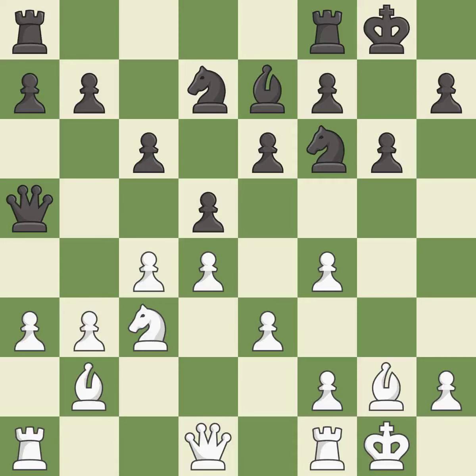Castling develops a rook while also moving the king to safety. Castling to the same side of the board as the opponent tends to lead to less sharp positions as compared with opposite side castling — it is good.